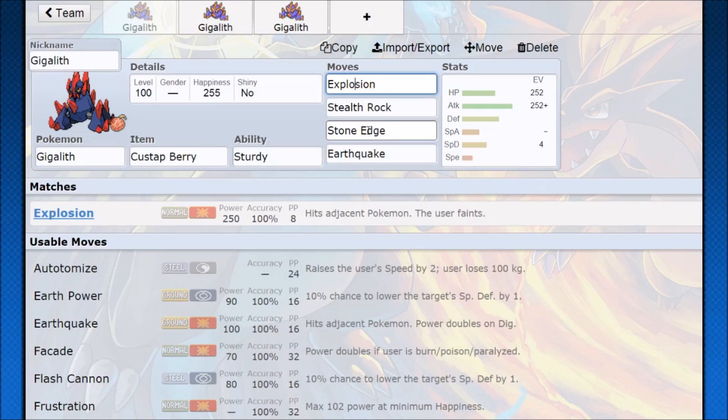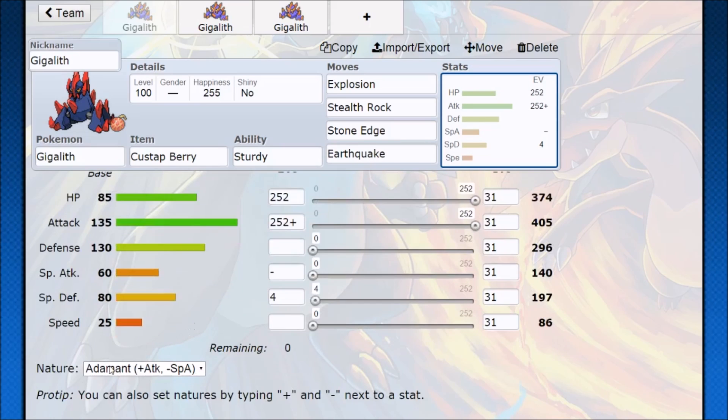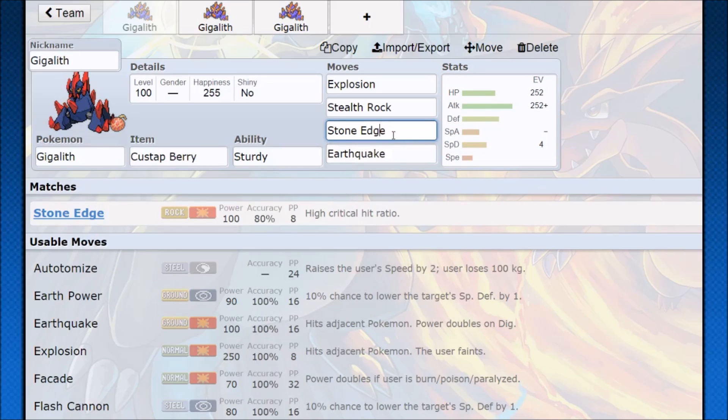The idea is: you throw out stealth rock, take your hit, get dropped to one hit point, use explosion — and that's the KO right there. That's the main thing: stealth rock into explosion. If you have other opportunities, use them — stealth rock into a stone edge, waiting until that Custap Berry goes off against Pokemon that aren't hitting you as much. If they're also going for setup, say they go stealth rock too, you can try to get extra damage with earthquake. Earthquake twice in a row before Custap Berry goes off could be really good, because we are still a 135 attack Pokemon with adamant nature and 252 attack investment. A super effective stone edge or earthquake has a very high chance of getting a KO, or you can go back-to-back stone edges.